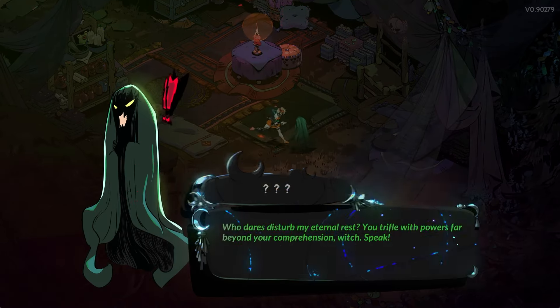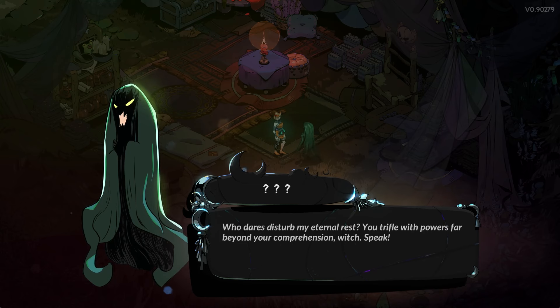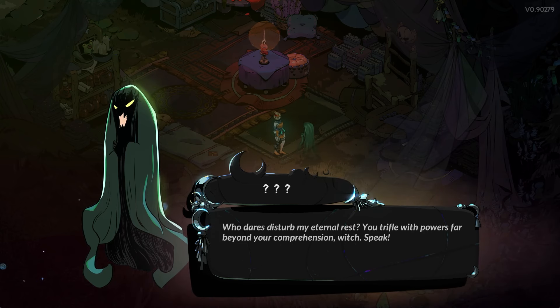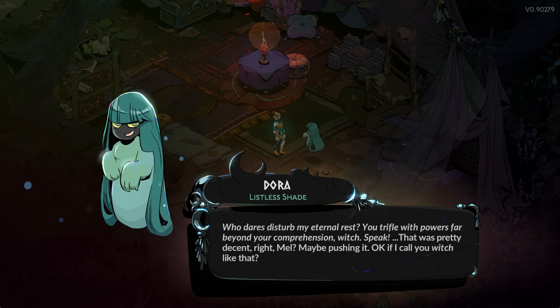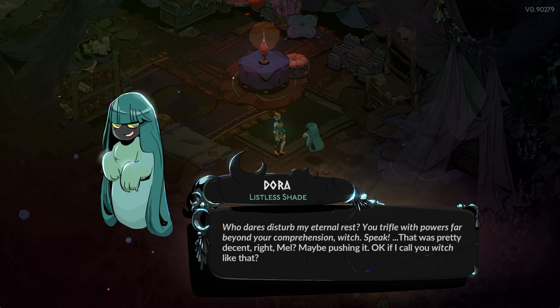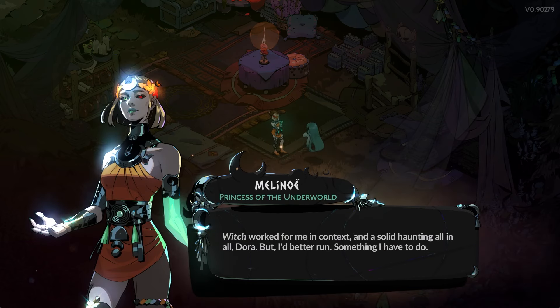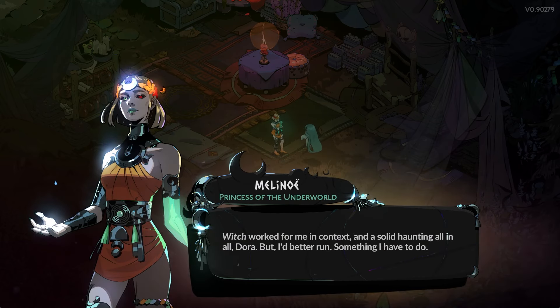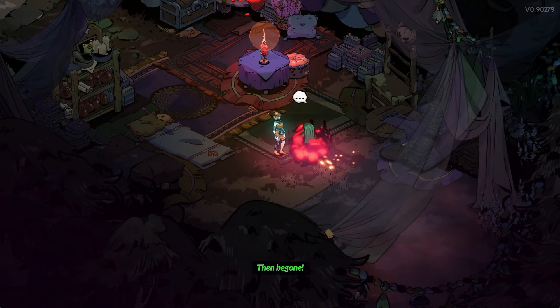Let's go talk to Dora. Who dares disturb my eternal rest? You trifle with powers far beyond your comprehension, witch. Speak. That was pretty decent, right Mel? And maybe pushing it — if I call you witch like that? Witch worked for me in context, and a solid haunting all in all, Dora. But I'd better run, something I have to do. Then be gone. Stand tall and show no weakness.